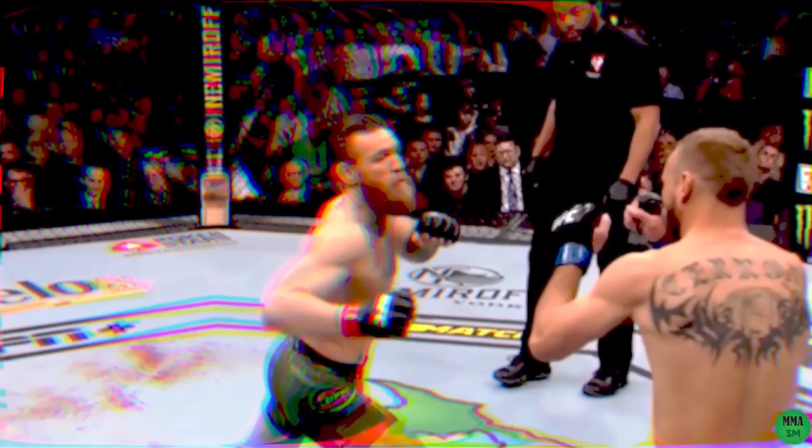The fight starts. McGregor immediately opens up with a monstrous left hand — he wants Cowboy to feel its presence and respect it. It's a clear warning. Cowboy reacts well; he ducks under the shot for the takedown attempt. Conor's momentum carries his left leg towards Donald and the first contact occurs. That contact stops Cerrone in his tracks and he's unable to scoop the leg with his right arm.